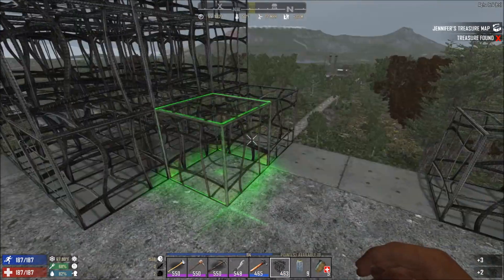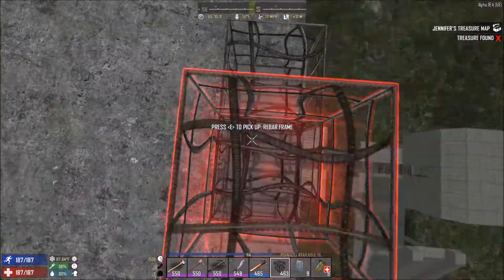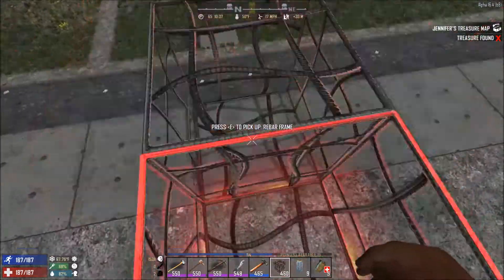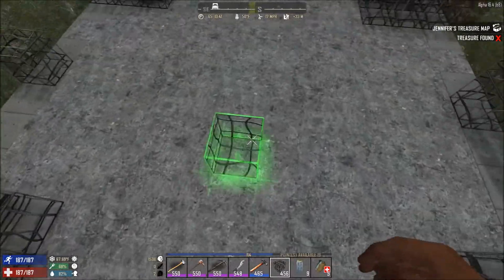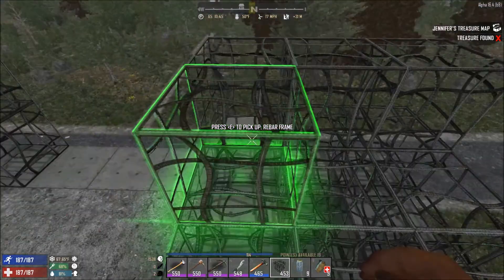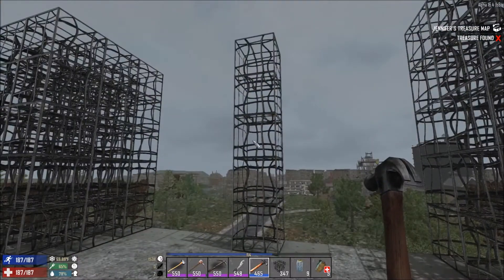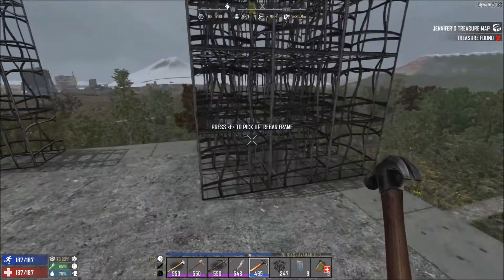We'll remove the temporary blocks and do the same on this side. I need to put a few blocks there to avoid breaking my legs. I could probably safely fall five blocks — one, two, three, four, five — but in reality I don't think I could. We'll leave the ladder as is for now. In my inventory I have two full stacks of concrete, so we should be good to get this finished off.